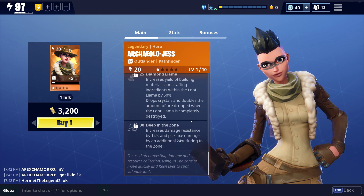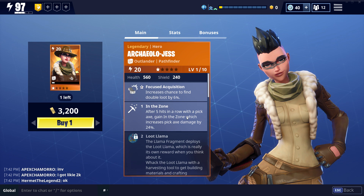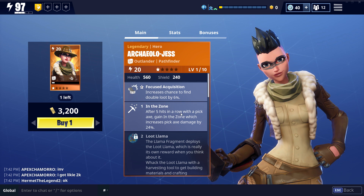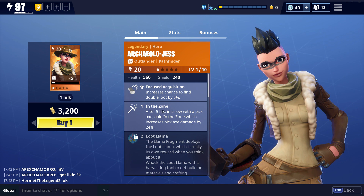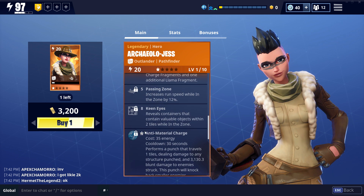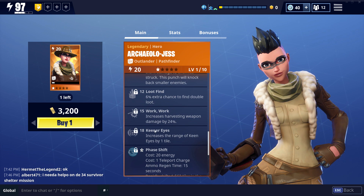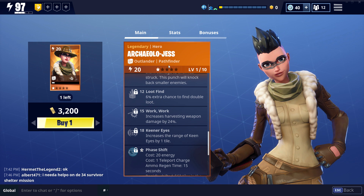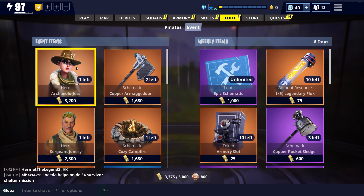I'm always disappointed when they just re-skin a hero, but the Pathfinder Jess is a very, very good hero. She's great for farming resources — not the best at combat, but by far the best hero for farming in the zone. She has Teddy, Passing Zone, Keen Eyes, Anti-Material Charge — a must for farming — Loot Find, Work Work, and Keener Eyes. The new Jess is just a re-skin of Pathfinder Jess and is the best hero for farming in the game, in my opinion. So definitely, if you need a Pathfinder Jess or just want one that looks a little different, pick her up.